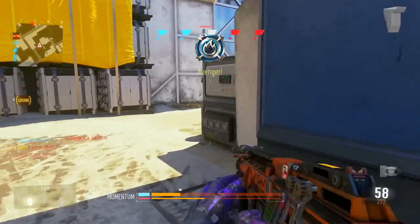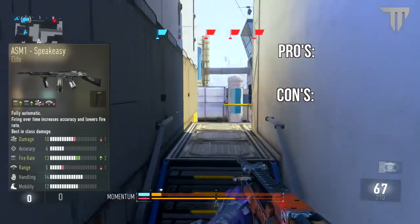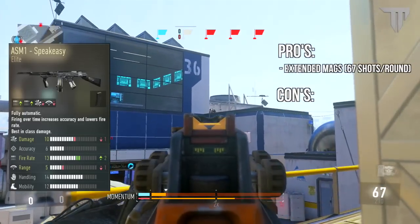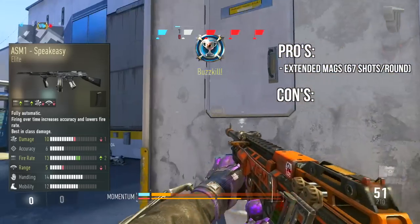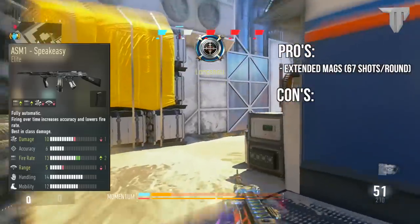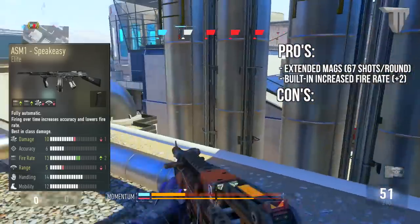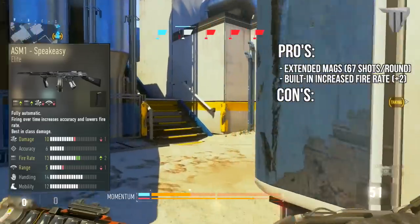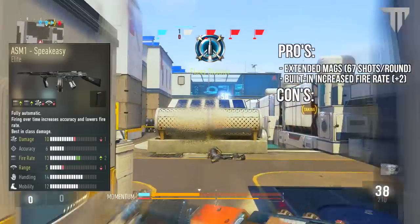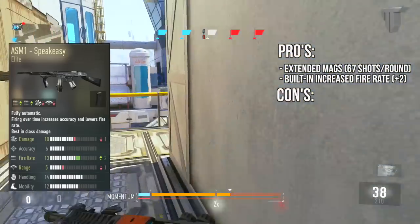Let's take a look at the Speakeasy stats and find out why it's got so much hype. Right off the bat, it's got built-in extended mags, which means two things: it carries more ammo capacity at 67 rounds per mag, and you can only put two other extra attachments. The fire rate comes in already at plus two, which is why this weapon is deadly — the higher the fire rate, the easier it is to melt enemies, especially at close to mid range, which is why most people love this weapon.